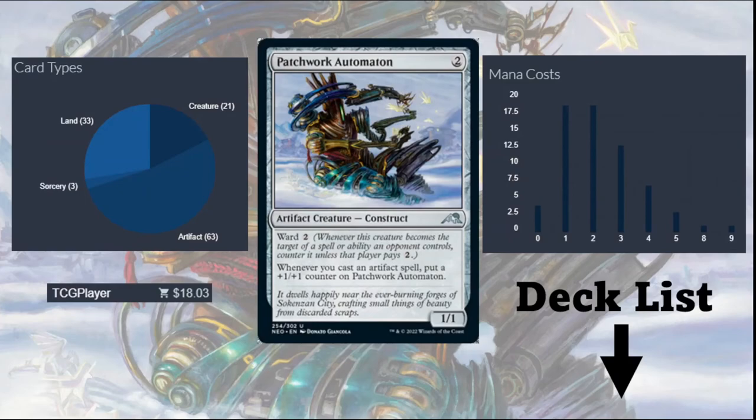So there you have it. This is my take on a Patchwork Automaton PDH deck focused on Voltron strategy, generating a massive threat in a few turns. As you can see, the mana curve of this deck is relatively low, focused on one to two CMC, and the deck is nearly entirely artifacts, constituting 62% of the deck. The cost to build the deck is around $18, not including Wastelands, and you can check out the full deck list in the description. Please like and subscribe and let us know what interesting strategies you would include in this build. Thanks for watching PDH Commander.